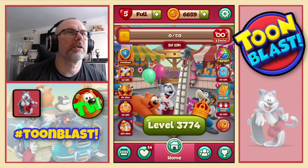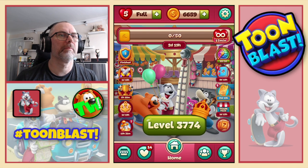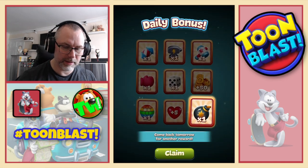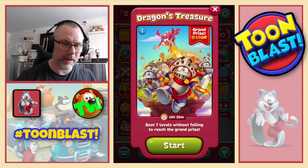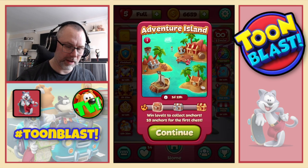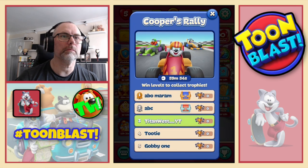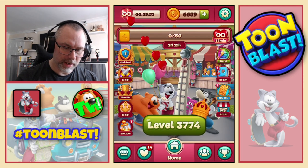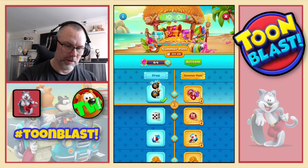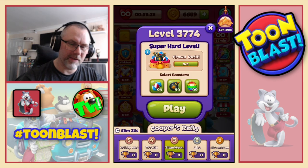Hi everyone, welcome back to another episode of Tomb Blast. It is Saturday, even though this video always goes out on a Sunday. We have a daily bonus where we're going to go bottom right and that is a bomb. We've got Dragon's Treasure, which we're going to start later. We've also got Adventure Island, as always. We have Cooper's Rally, which we'll get underway. We've also got a new renovation. And we have the Summer Pass - a new Summer Pass started. But we're going to start with a super hard level, 37.74.